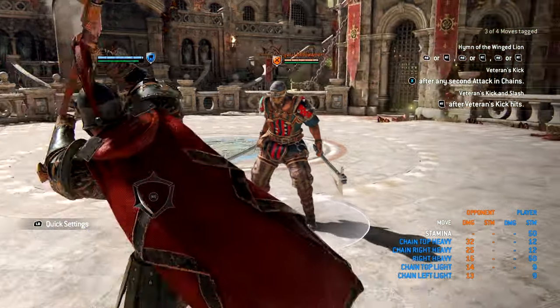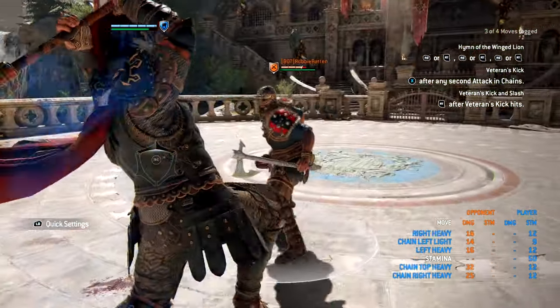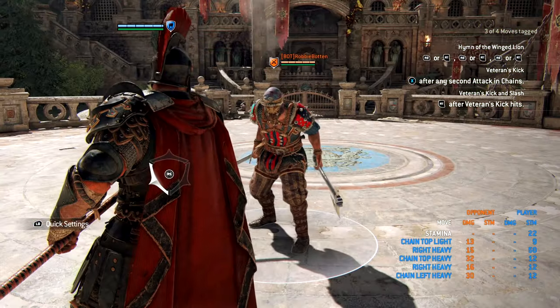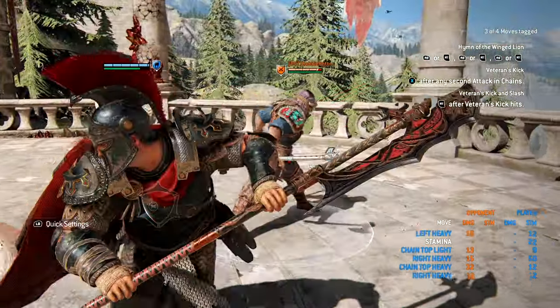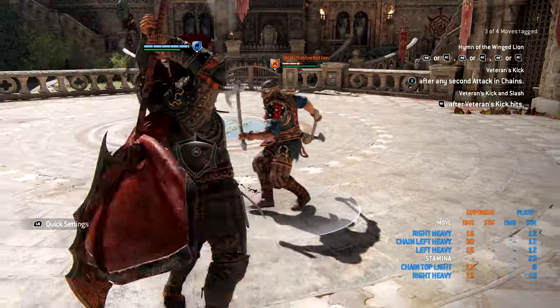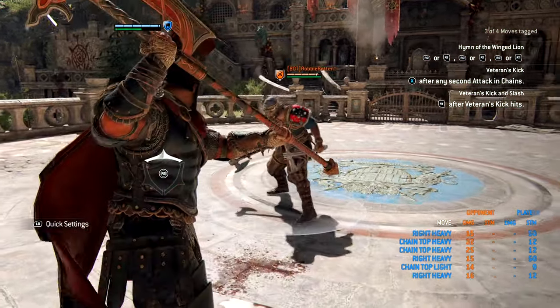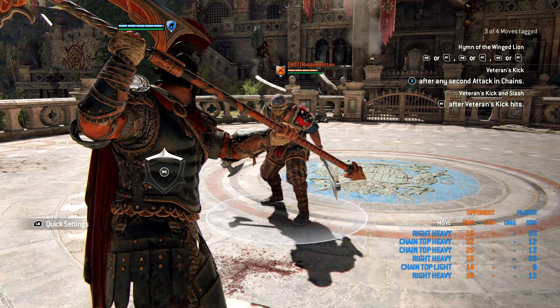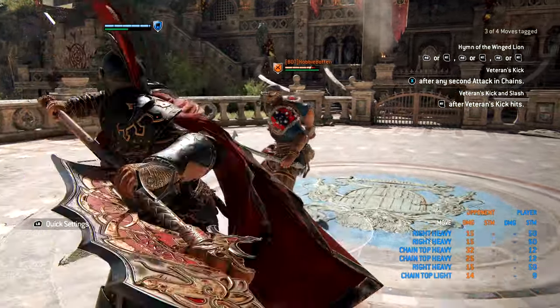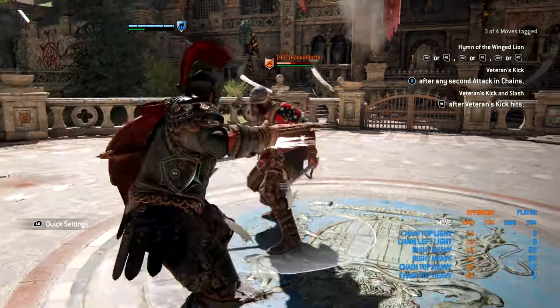Griffin has a side dodge attack causing 16 damage that can go into a light attack. This move can also chain into a heavy. Griffin's zone causes 15 damage. His zone can start a light chain or even a heavy chain.